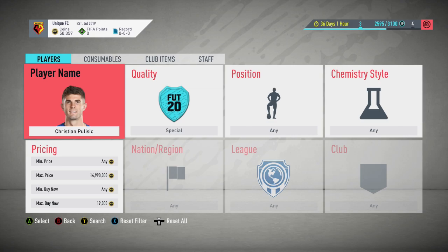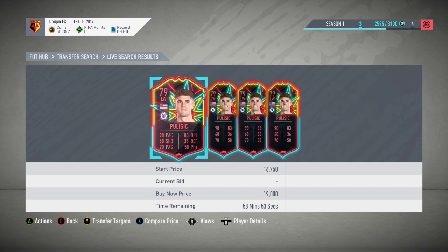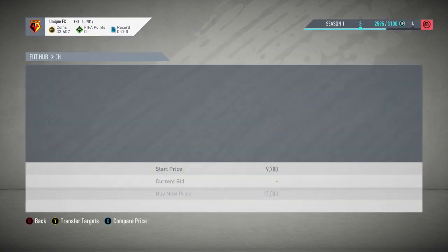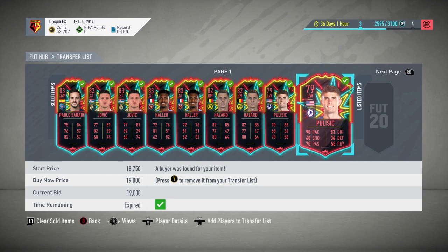Going into the next player now, which is going to be Pulisic. He's currently 19,000 on the market — four cards at that price. The previous cards just sold. Picked up Pulisic at 16,750, going to make about 1,700 coins off him. Second snipe, picked him up at 17,000 — not quite as good as the first, but still about 1,400 coins profit. Both cards sold, making 2,400 coins in only about two minutes of sniping.